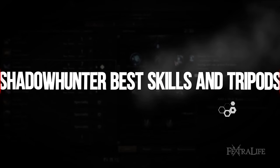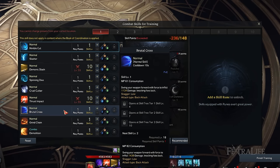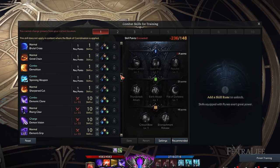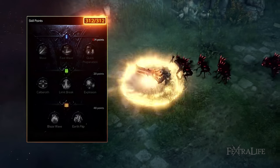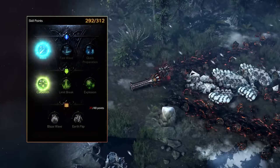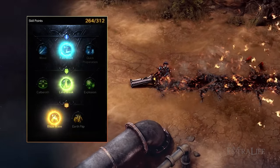By the time your Shadowhunter reaches level 50 in Lost Ark, you'll have unlocked a total of 26 skills comprised of normal, intrude, demon, and awakening skills. You'll also have invested several points into normal and intrude skills to specialize further by unlocking their respective tripods. The tripod system allows players to customize their skills in various ways like decreasing mana cost or cooldown rate. In total, you only need 8 skills per character with a select number of tripods.